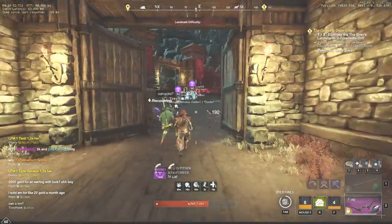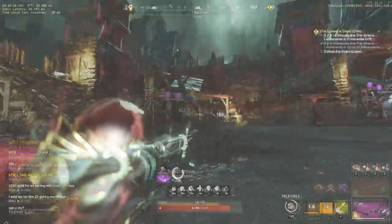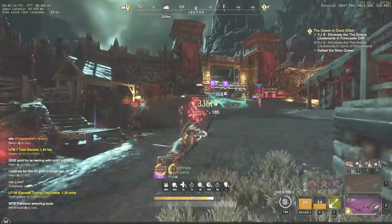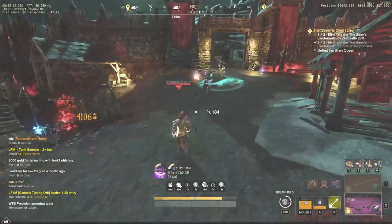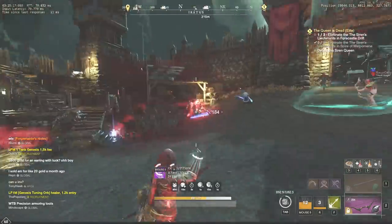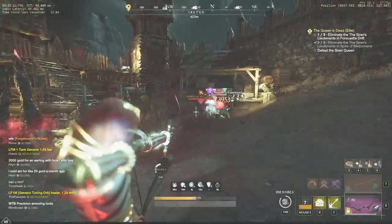Therefore, you will not be able to farm all 10 pieces quickly. On average, it will take from 40 minutes to 1 hour. Also, keep in mind that there is a daily limit of 10 drops, not 10 items that you have picked up. It means that if you accidentally miss a purple bag with a piece of Topos Gypsum, then you will be able to craft a Gypsum orb only the next day.